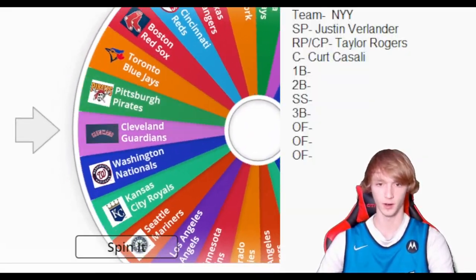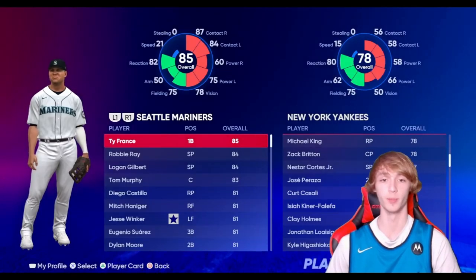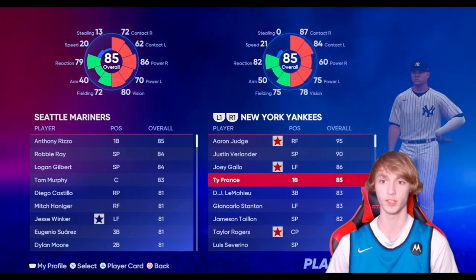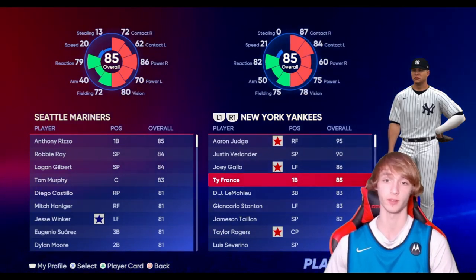For first base, it looks like we're gonna get the Seattle Mariners — a very good pickup. We get Ty France at first base, but that means we have to trade out Anthony Rizzo. Could have been a lot worse, so we're happy with Ty France.